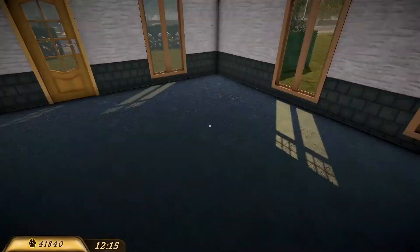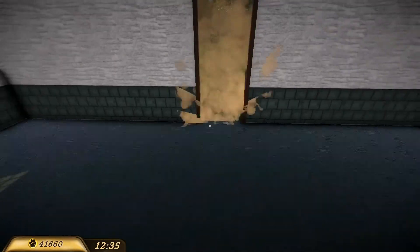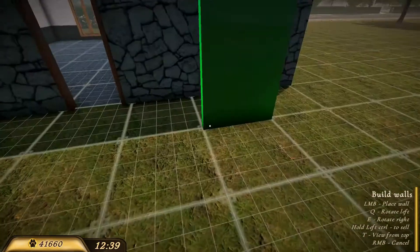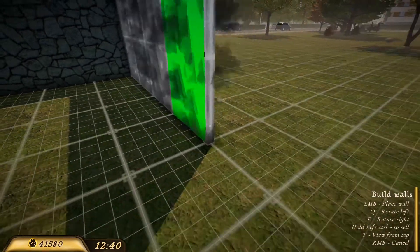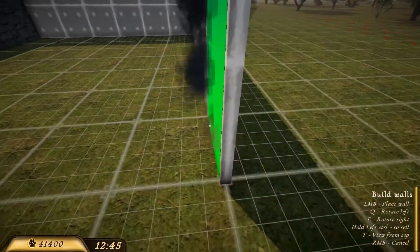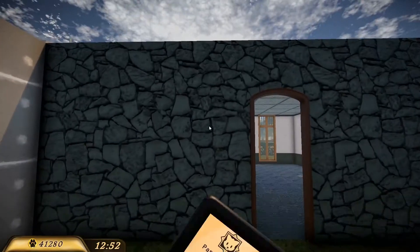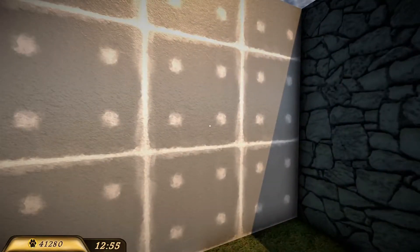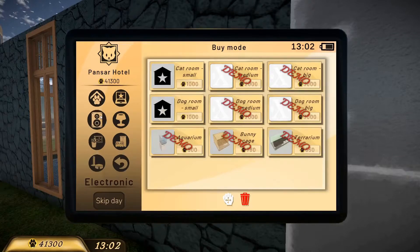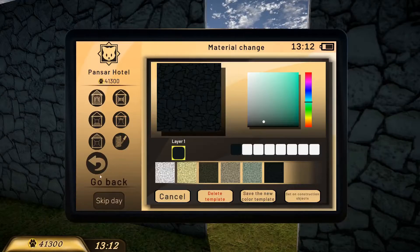Oh look at that, fancy! Let's make a door, maybe in the middle - oh look at that! I actually want to make some walls, and I can probably turn this into the pet area. I should remove one of these - there you go - so I can use this material. Now I have to close this off.